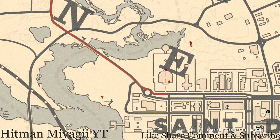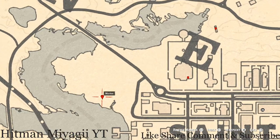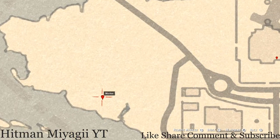After you leave that, go over to this next location for a bird egg. This bird egg is a heron egg — it's in a tree. Shoot it down with a varmint rifle or a bow using a small game arrow.